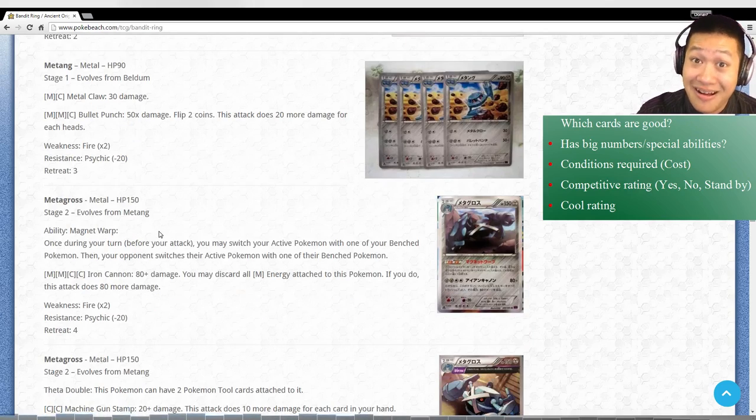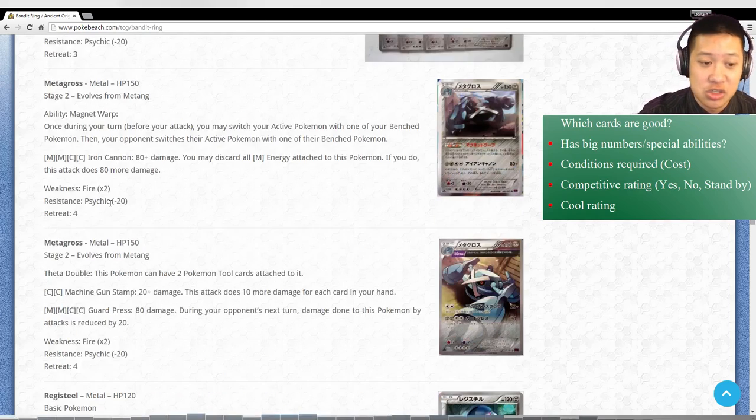Skipping out to Metagross. This card is going to be in Steel Decks. Magnet Warp will fix Steel Decks' kind of weakness of having very low retreat - so as long as you have this ability you don't have to worry about switches. It's also a strong card by itself - you have to discard all your Metal Energies, so maybe if you do a hybrid deck it's not so bad. It'll pretty much almost knock out an EX Pokemon. You can get that extra damage elsewhere. I think Metagross is going to be a very good support just because it's a nice ability and it's still strong.